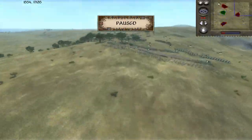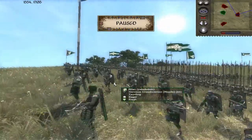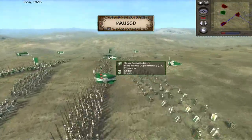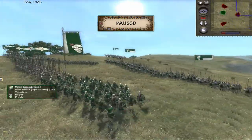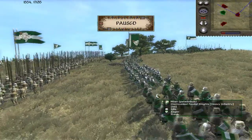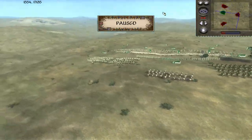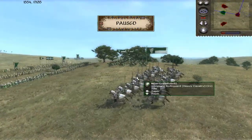Last but certainly not least, we have Milan. He's got three units of Genoese Crossbowmen — a very good crossbow unit. He's got some Dismounted Funeral Knights and a ton of Pike Militia — six units of Pike Militia. He has more Dismounted Funeral Knights on this wing. I really like Milan's color scheme. He's also got Dismounted Men-at-Arms, one more Feudal Knight, and for Cav he's got two Knights Hospitaller and Knights Templar on this wing — some really good Cav — plus his General's Bodyguard.